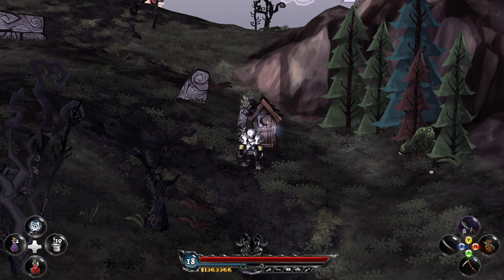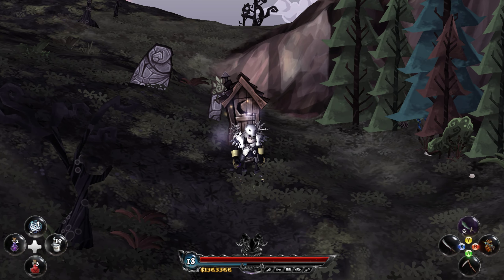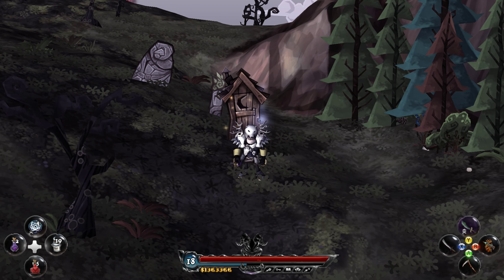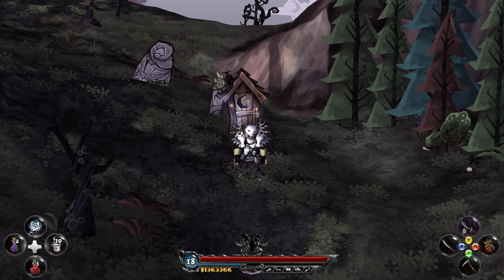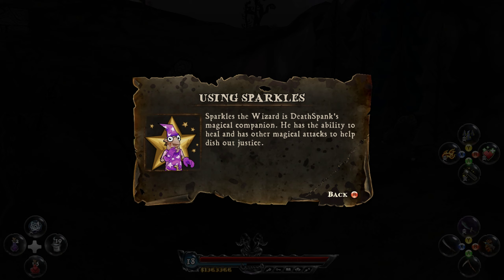Welcome back to Deathspank: Orphans of Justice, where we'll hopefully be finishing this game. But first, there's one thing I haven't shown off yet — the two-player mode. With a Sega controller, you can bring in a second character. If I press start, here is Sparkles the Wizard, an old friend who can drop in to help dish out justice. He can inflict pain with fire or even heal me in battle. All around a swell guy!